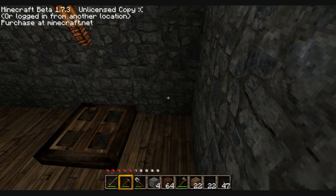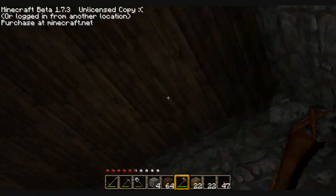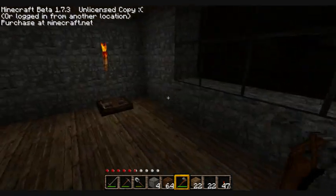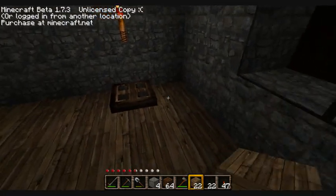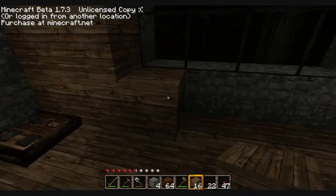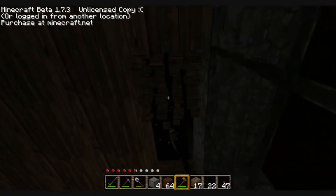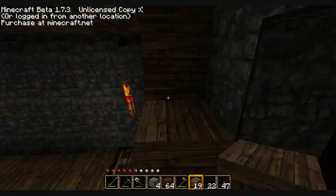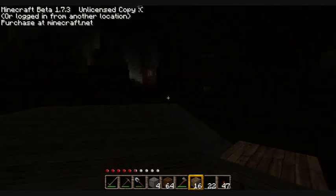Now we're gonna do the exit or entry point to the roof. Over here I'm thinking about some normal stairs, not ladders. Let me make some room over here — one more at each part and it shall be okay. Yes, better. It's getting dark.